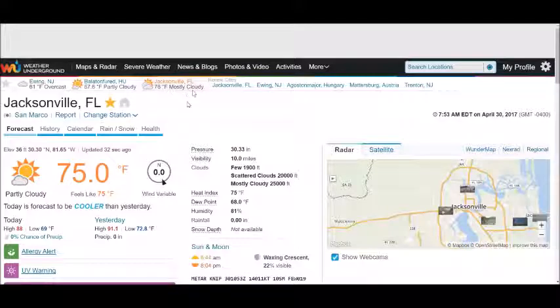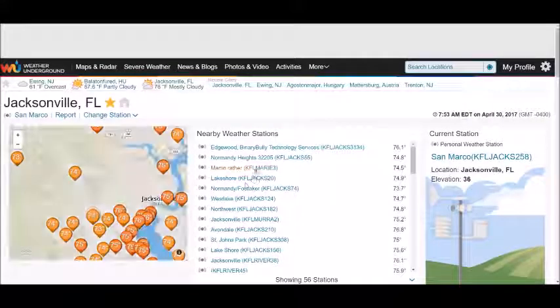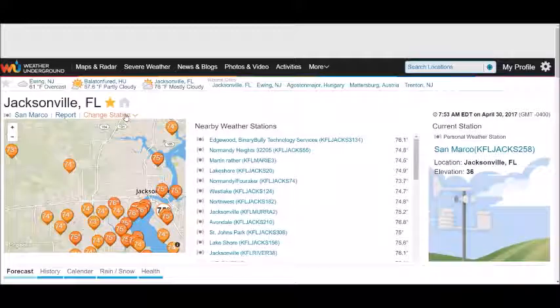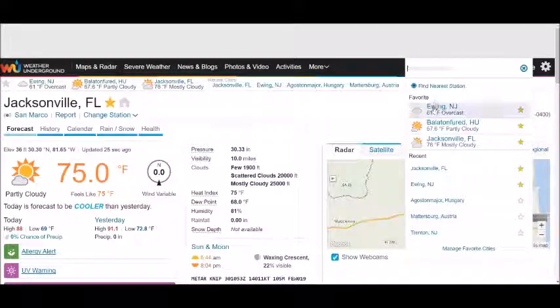When the star is orange, it's in your favorites. Here is where we change the station, and you can see nearby stations. I'm keeping this one — it's to San Marco. That's how you get stations to show up at the top: you just search for them in here.